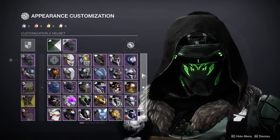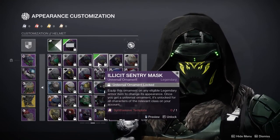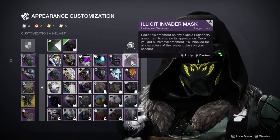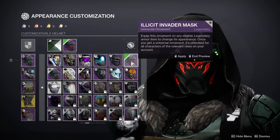For the helmet we have the Illicit Reaper Mask — this is definitely one of my favorite masks in the game, it just looks really cool. There are also other colors, so it's not just green; you can do red, white, or yellow. I definitely love this helmet a lot.